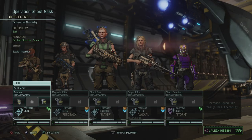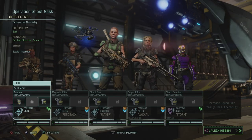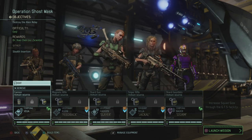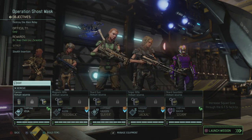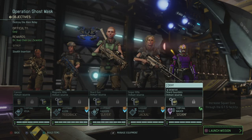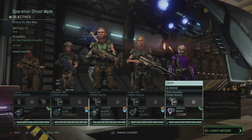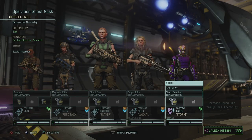Hey, what's up everybody? My name is Trofenet, the babbling Belgian, and welcome back to XCOM 2, the Valkyrie playthrough. We're ready to go on Operation Ghost Mask, which should be a rather easy mission compared to what we've been doing before. But we're also going to be trying out a few new things, mainly Lena, our new Templar Trooper.